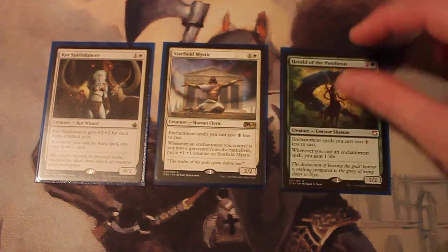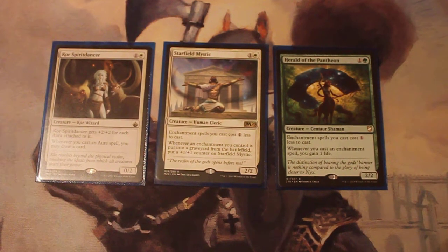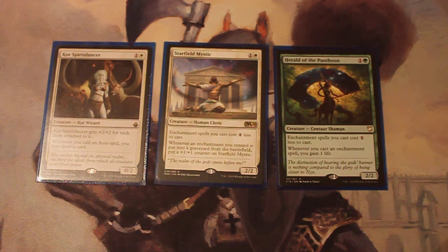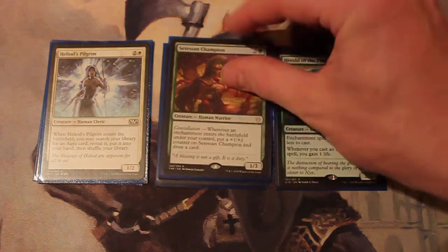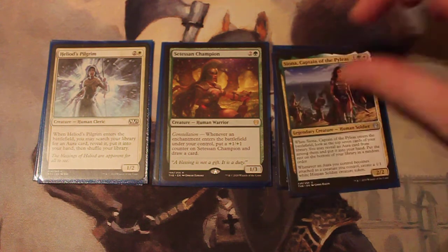Now let's get into the creatures. We got Core Spirit Dancer, which will draw when you cast an Aura spell, and if you're putting auras on it, it can get pretty big as well. Starfield Mystic makes your enchantments cost 1 less, and whenever an enchantment you control is put into a graveyard, you put a +1/+1 counter on it. Herald of the Pantheon makes your enchantments cost less as well, and you gain 1 life each time you cast one. Heliod's Pilgrim, when it enters the battlefield, will search for any Aura that you need. Satessen Champion has a Constellation trigger — whenever an enchantment enters the battlefield under your control, put a +1/+1 counter on it and draw a card.